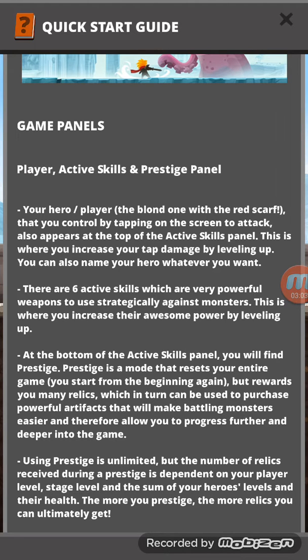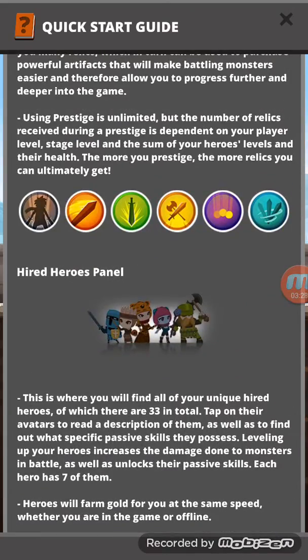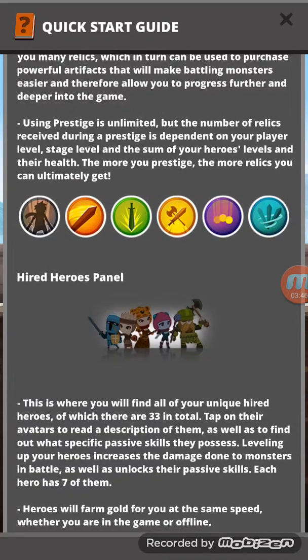You increase their power by leveling up. At the bottom of the active skill panel you'll find Prestige. Prestige is a mode that resets your entire game — you start from the beginning again but are rewarded many relics, which can be used to purchase powerful artifacts that make battling monsters easier and allow you to progress further. The number of relics received during a prestige depends on your player level, stage, and some of your heroes' levels and health.